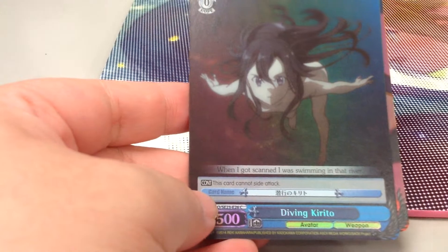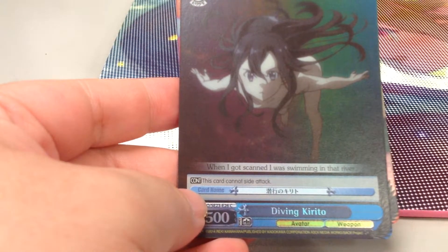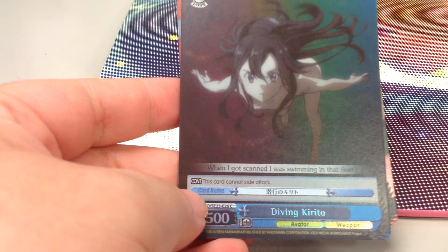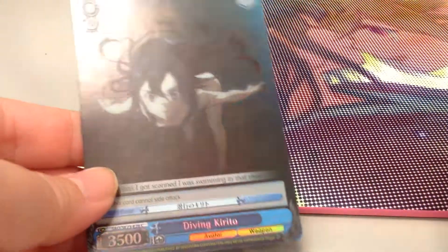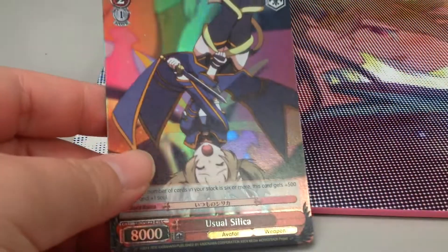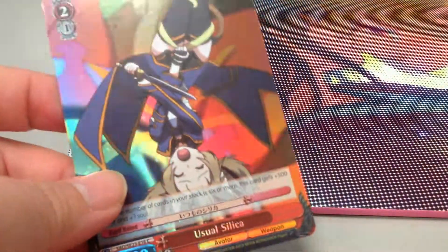This is very confusing. Oh, cute. It looks very pretty here. This card cannot sign attack. It's a foil as well - I don't know if you guys can see it. Foil. And here was the previous Ilika card, but it's a foil as well. This is so good.